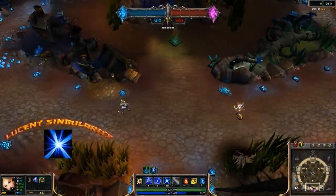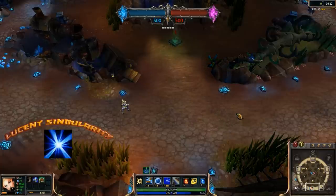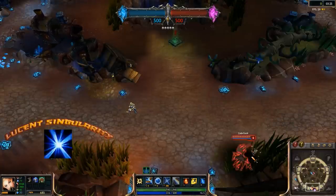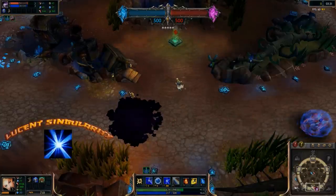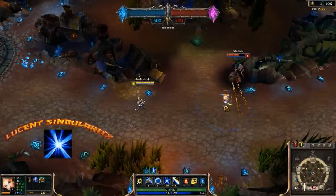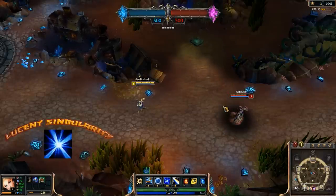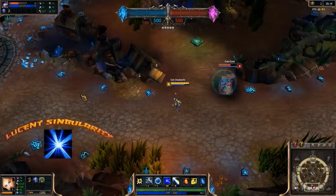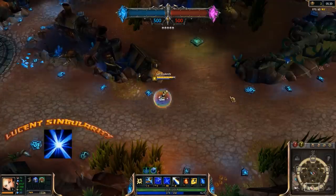With her E, the Lady of Luminosity generates a Lucent Singularity. She throws a ball of twisting light to a location, slowing enemies within its radius and granting vision even beyond that for 5 seconds. At the end of the duration, or if she activates it again, the ball will explode, dealing magic damage to all enemies in the area. While Lucent Singularity does slightly less damage than Light Binding, it is much more consistent — it can deal damage to more targets, applying Illumination to more of them, and is significantly easier to hit with, being a large zone rather than a tiny skillshot. Its slow can also make your other abilities easier to hit. For all these reasons, we will take a point in Lucent Singularity at level 2 and max it out first.